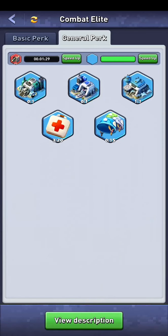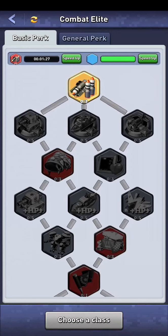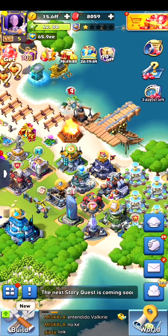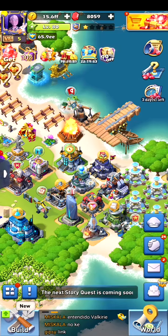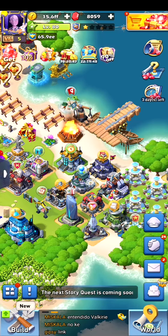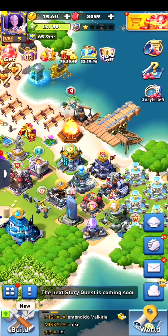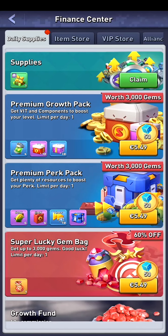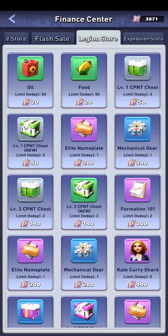This way I can go and see if I can get into the three heroes within the Grand Marshal specialization. If you want to change classes, do it within four days, because otherwise it won't be possible. If you're viewing this video later, unfortunately it's not possible anymore and you'll have to buy nameplates or gears within the Legion Store, Expedition Store, and other events.